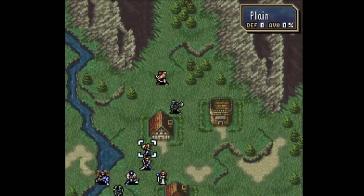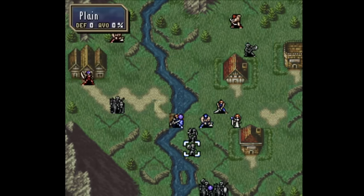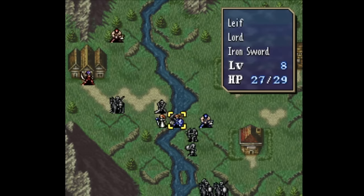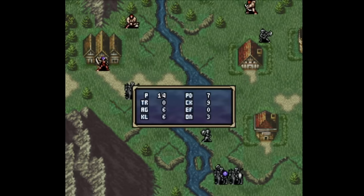I mostly feel the same way about this system as I do the FE3 one. I really like that Leaf has so many supports — it helps him make positive contributions at any point in the game even if his combat isn't always the most exciting. A lord that partially shines through supports is a nice change of pace. Some of the one-way supports in this game are pretty funny — Tanya supports her father Dagdar, but he doesn't support her.